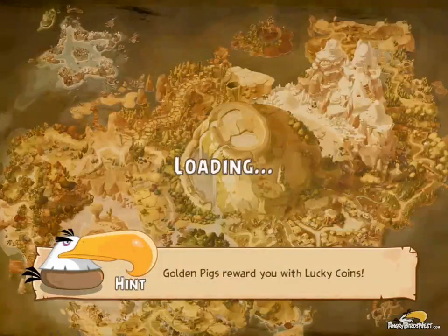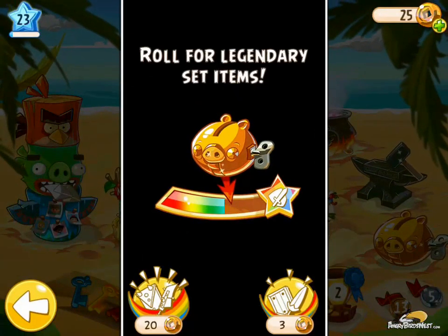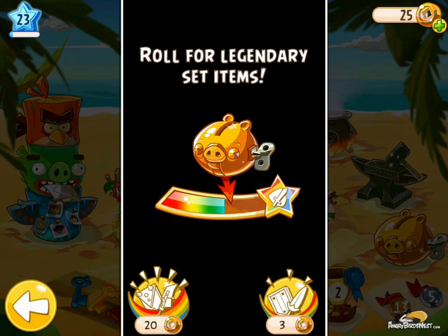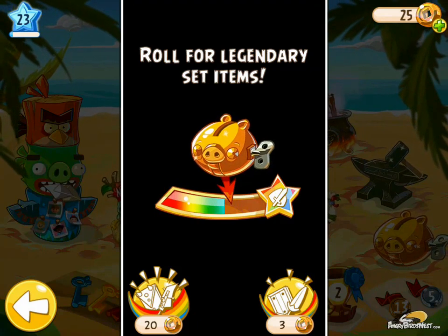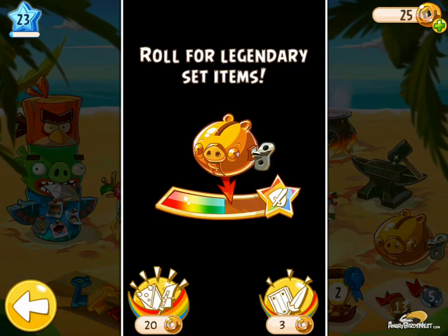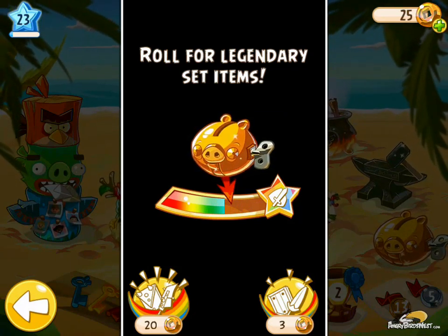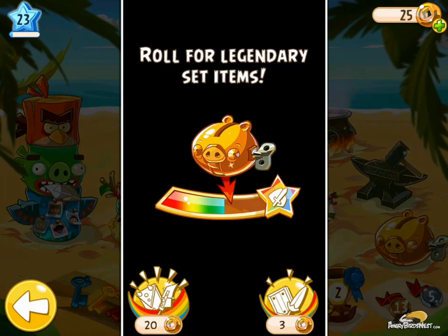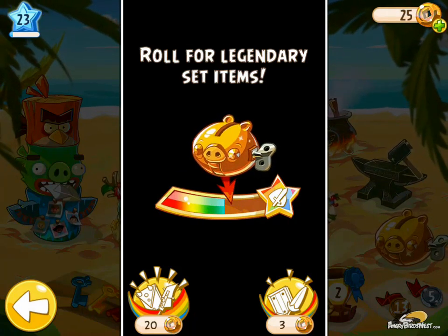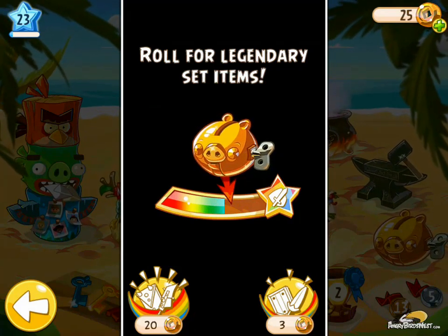But that also raises my rainbow meter. So if I go back now — you probably can't tell because it doesn't raise it by a lot, but it does raise it. So if I go back to mine, it's actually a little bit higher now. Another trick is if your friends roll your golden pig machine, that also fills your rainbow bar. As one of my friends loaded in, it would start filling up every time they've rolled my golden pig machine. So if you want to spend 20 lucky coins, you can spin that — it'll raise the rainbow bar even more and yield a higher percentage chance of gaining a really powerful weapon or shield.